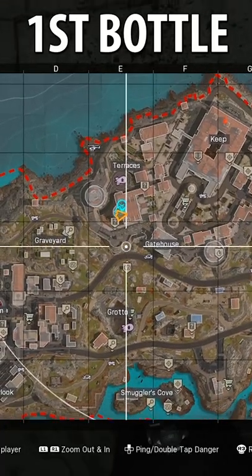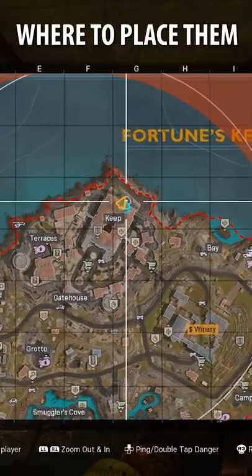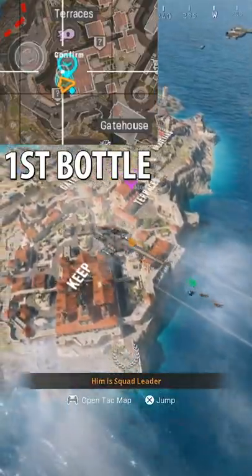Hey guys, Adam Hart here. The first bottle location is in the Church of Terraces. The second bottle is nearby on an outside table, and that's the last bottle you need. Place them on a shelf in the keep to unlock the wine room, which is full of loot.